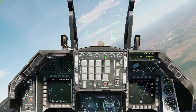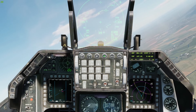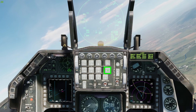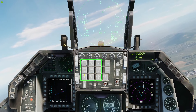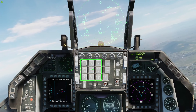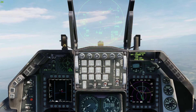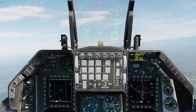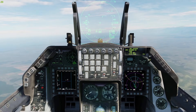If you have a problem with datalink, like I do, where it just does not work — press E for datalink, go to this menu, and press any one of these nine buttons. I prefer to just press five. Then off, on, and you should wait for it to be fine. If it's fine you should see it; if it's not, just redo it, or it's just another problem. But here you go, it works.